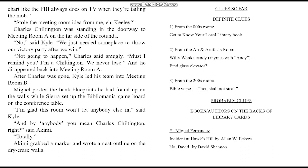After Charles was gone, Kyle led his team into Meeting Room B. Miguel posted the bank blueprints on the walls while Sierra set up the Bibliomania game board on the conference table. I'm glad this room won't let anybody else in, said Kyle — and by anybody, you mean Charles Chiltington, right? said Akemi. Totally. Akemi grabbed a marker and wrote a neat outline on the dry-erase walls: Clues so far — Definite clues. Number one: from the zeros room, 'Get to Know Your Local Library' book. Number two: from the Art and Artifacts room, Willy Wonka candy rhymes with Andy — find glass elevator? Number three: from the 200s room, Bible verse, thou shalt not steal.